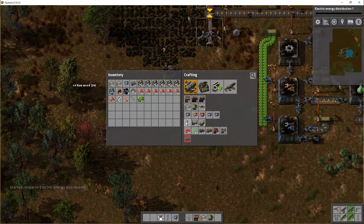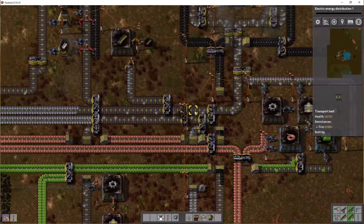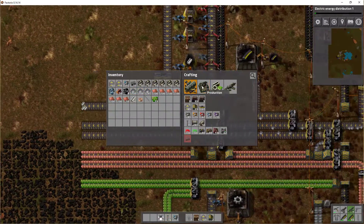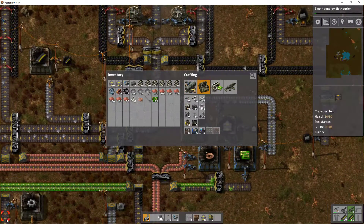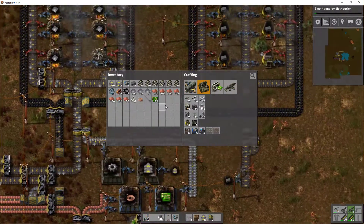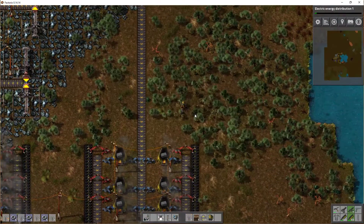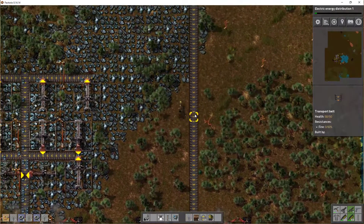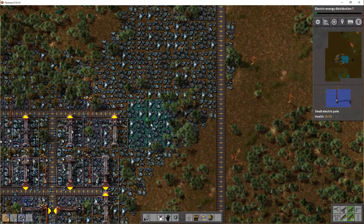Let's get a few trees. There we go - power poles. Let's grab some iron. One, two, maybe three, four - minus four. This area up here - I need the new power poles now, as in right now.